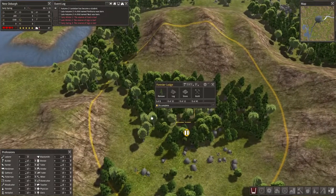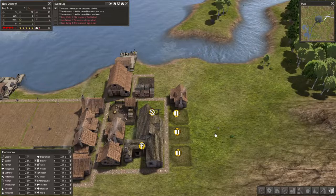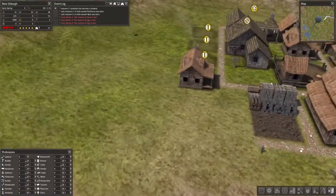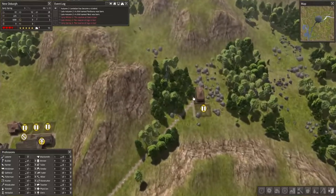I'm trying to get a forester's lodge set up. No one wants to do it. I do acknowledge I only have two builders, but I was hoping one of them might get around to it at some point. I know it's a bit of a trek. But they've done the gatherer's hut.